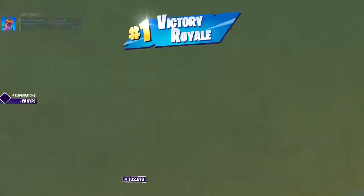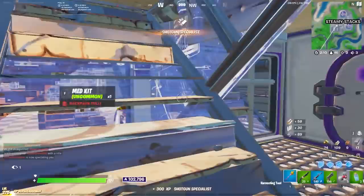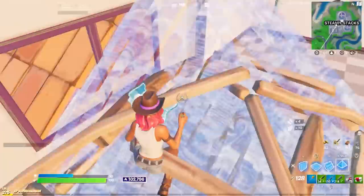Now in the second game I also landed at Steamy, which you should not do — I just like to fight early. Kills are not important. In this game I will show you that you can time it out so that you go outside of the zone when it is already endgame. Let me show you these kills and then I will show you how to do it.